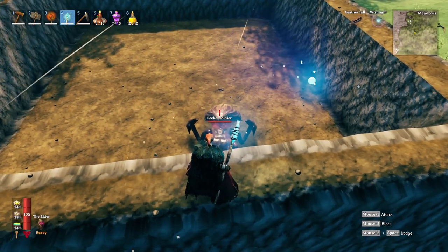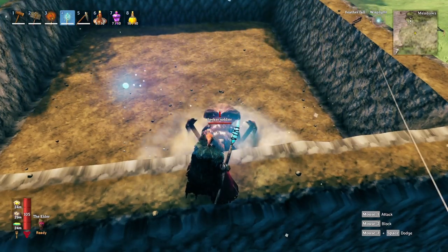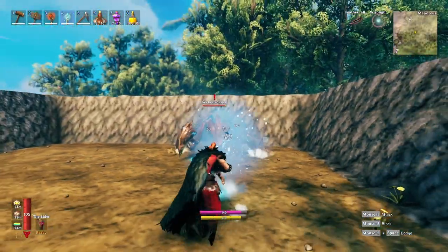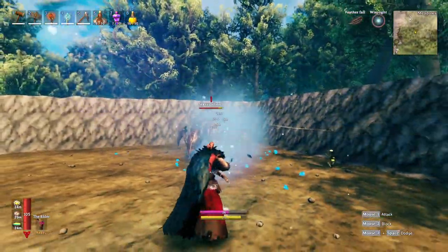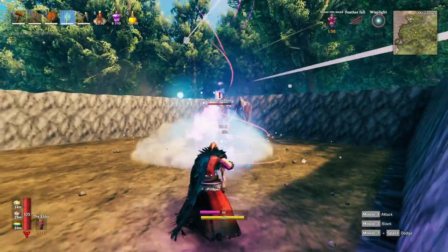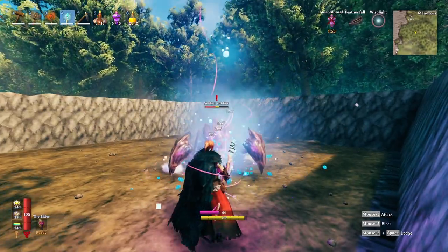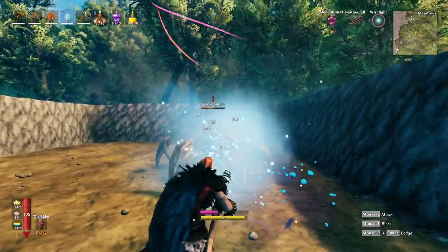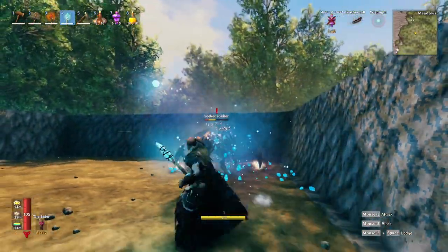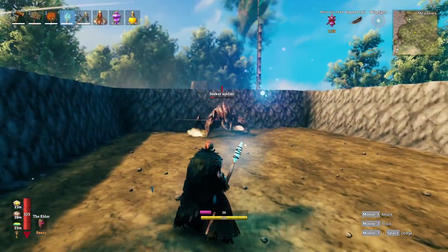The next tip has to do with mana pots, or Eitr mead — whatever you prefer to call them. You can use a mana pot to supercharge an attack. If you start firing and you're burning through mana, pop a pot and you can see you're able to use all that mana as it regenerates as fast as you can attack.